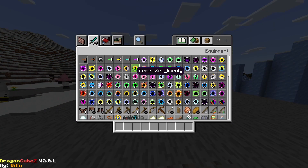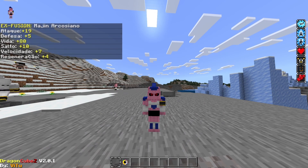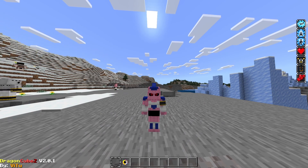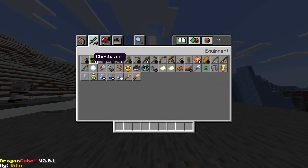Then we have the Majin forms. So we have Majin — these are fusions. This is Acrosion Majin, and Acrosion Majin Gold.